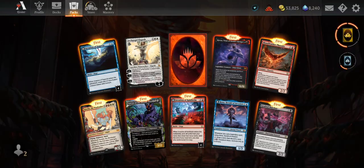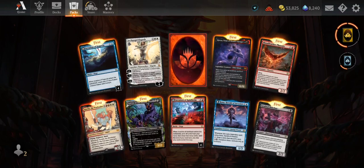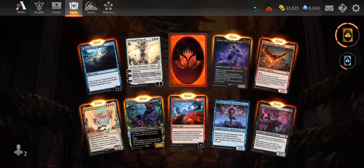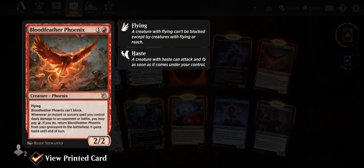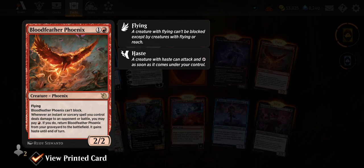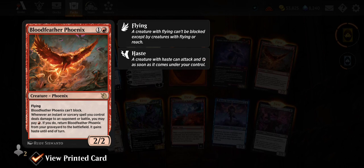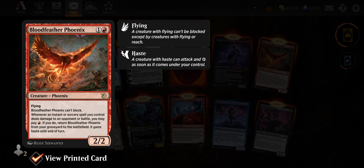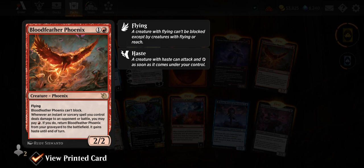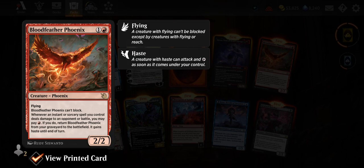Another Archangel Elspeth — the game really wants me to play Elspeth. We got a mythic wildcard. Blood Feather Phoenix — two mana 2/2 Phoenix, flying, cannot block. Whenever an instant or sorcery spell you control deals damage to an opponent or battle, you may pay one red — if you do, return the Phoenix from your graveyard to the battlefield with haste until end of turn. Honestly better than Phoenix Chick — not as aggressive but pretty decent.